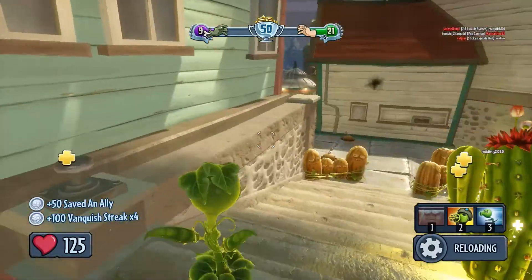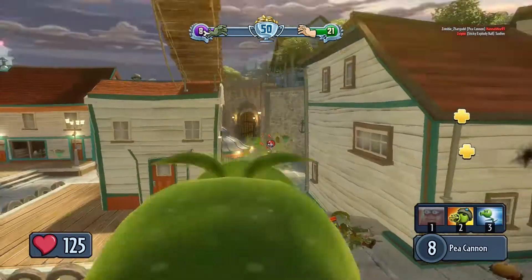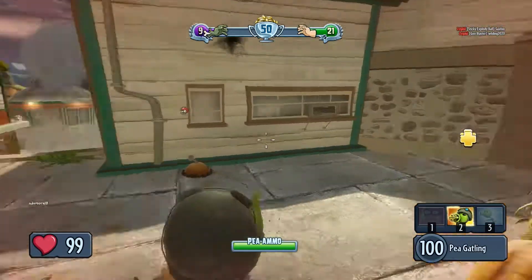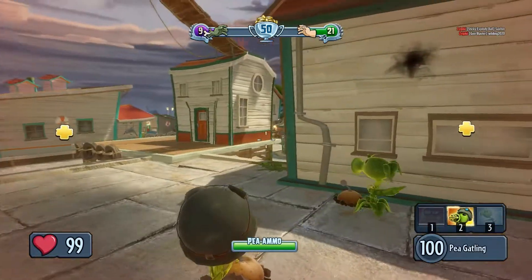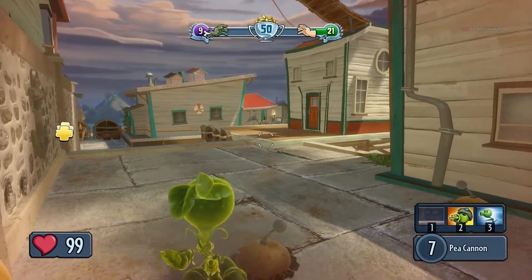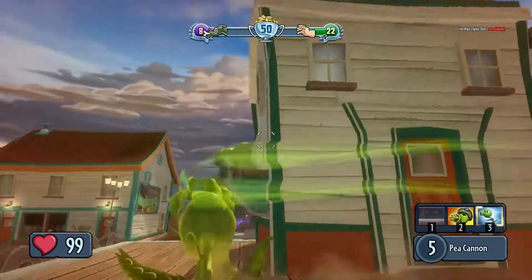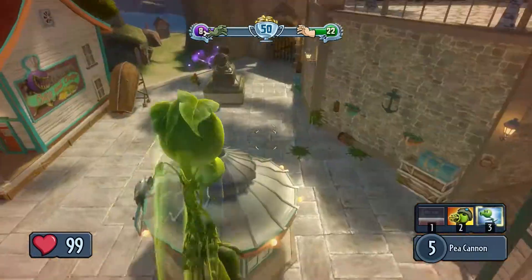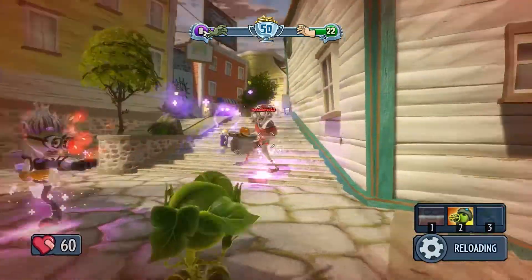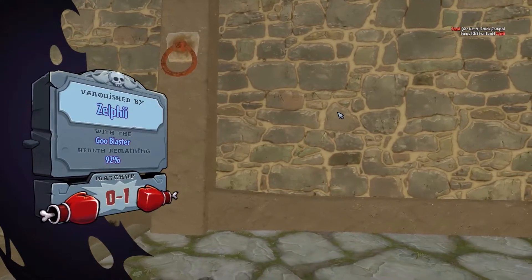So from what I understand, Peashooter is the very basic class — I say from what I understand because I don't actually understand very much about this game. I accidentally hit Gatling gun. I'm in a terrible position to be Gatling. Can I turn it off? I can turn it off. What I actually meant to do was this.